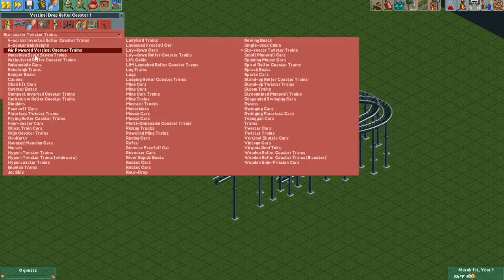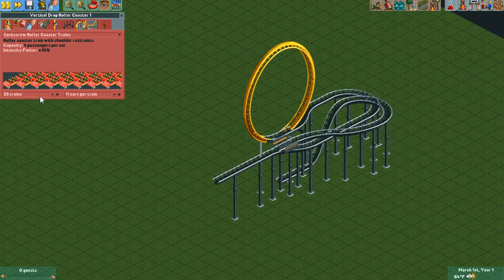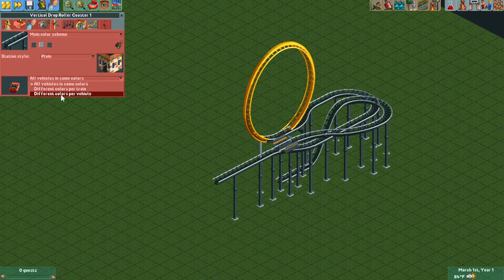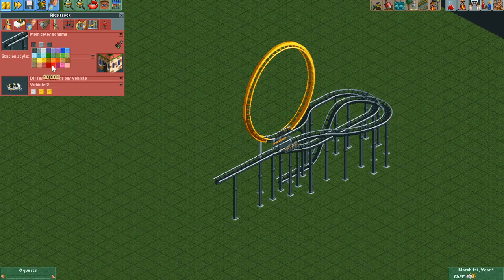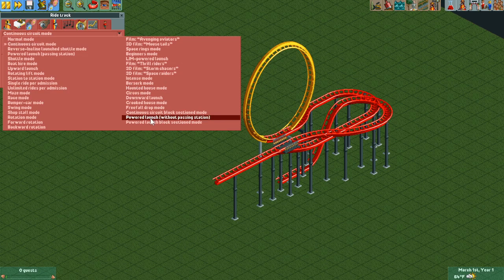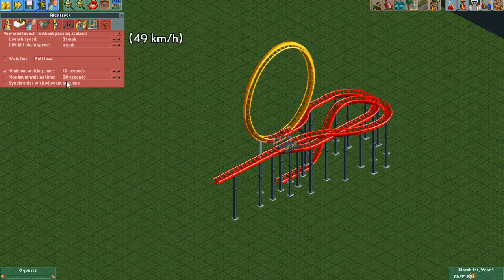Let's go ahead and add some trains. We're going to be using the corkscrew roller coaster trains — you can use whatever trains you want in theory, but I think the corkscrew roller coaster trains look the best. We're going to do one train of seven cars. The front two cars will be colored white and the rest red. The front two cars will wind up being our control cars and the rest will be the real train that guests ride in. We'll rename this ride track, color it bright red, and change the mode type to powered launch without passing station — 31 miles per hour is a good place to start.